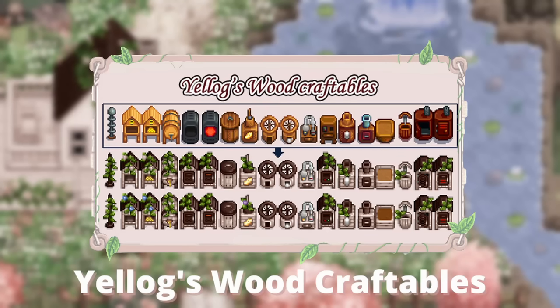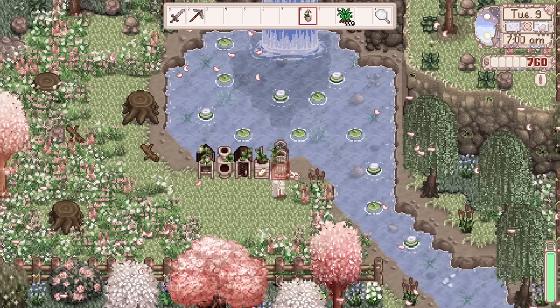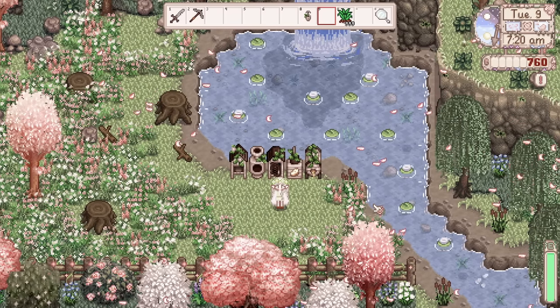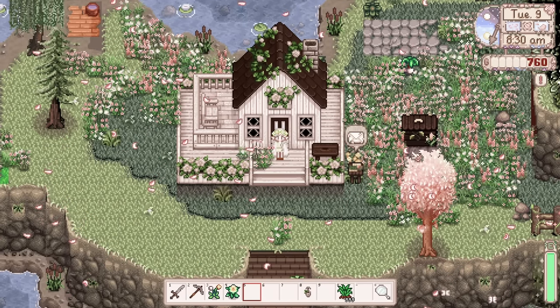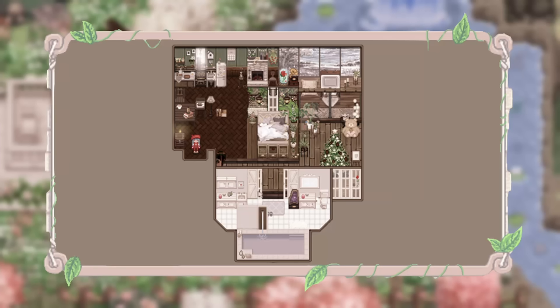I also use the Yelog Wood Craftables, which rehauls all the craftables in Yelog style — the same white wood and dark brown aesthetic with greenery and flowers. It changes all the craftables; not technically necessary, but I like to do everything down to the smallest detail. The last landscape mod I'm using is the Seasonal Garden Farmhouse, which completely transforms the farmhouse. You start off with a cabin that looks entirely different, and as you upgrade it looks entirely different.